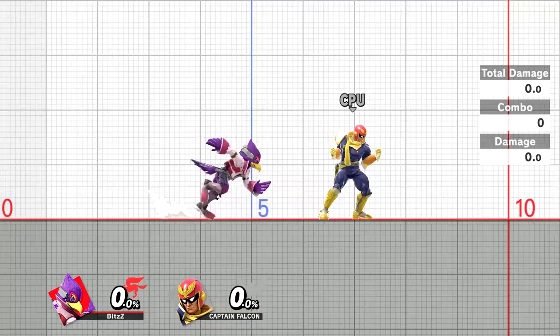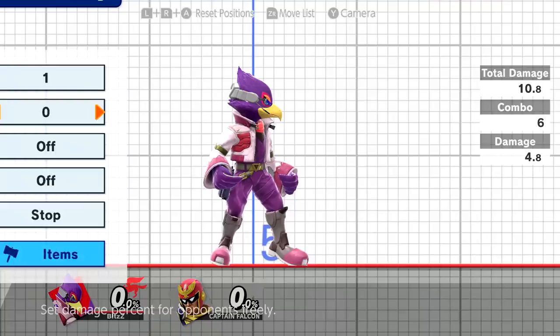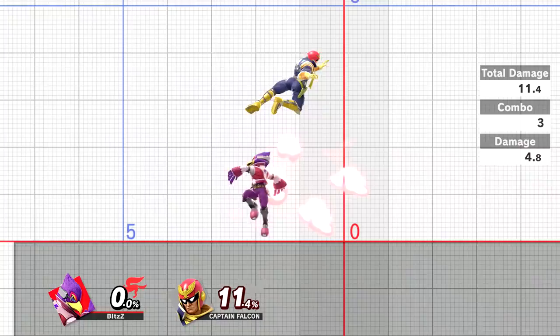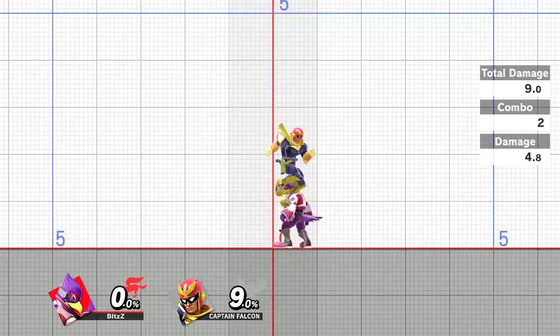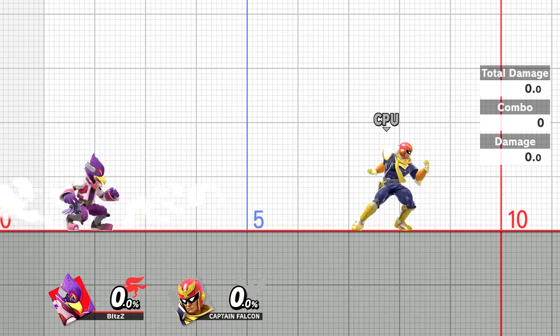Many characters don't get a lot of mileage from their dash attack — Falco is one of them. His dash attack knocks opponents too far to follow up with a combo, and he's not fast enough to chase them in the air before hitstun goes away. In the air you have access to neutral air, down air, back air, forward air, and up air. For Falco, if you use a neutral air while falling and it hits, you can cancel the final hit into an up tilt for a combo at lower percents. We want to initiate these combos from a short hop.